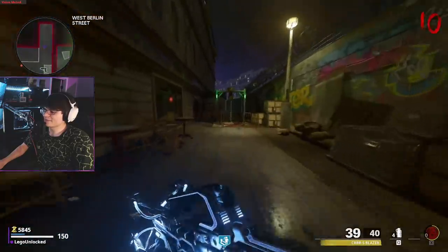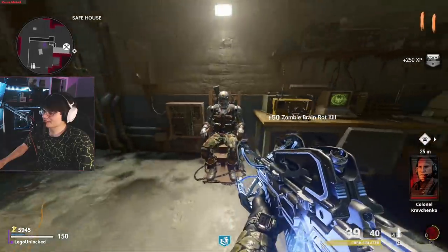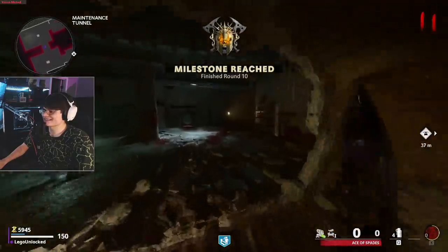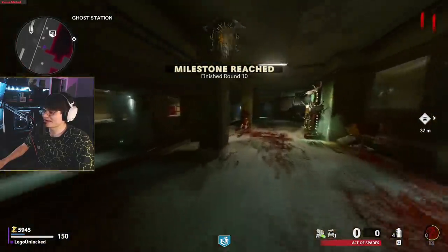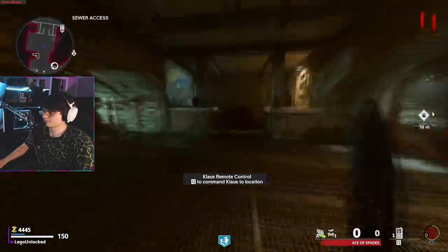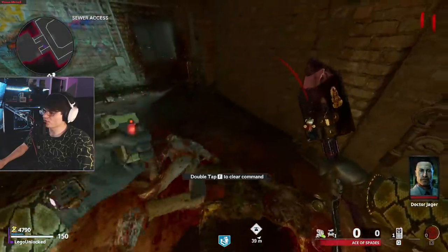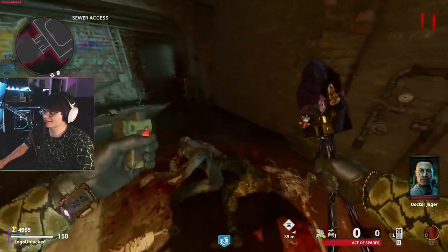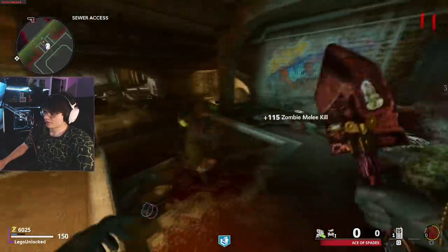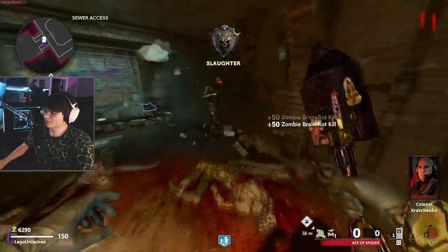Now that we have all the parts needed to build Klaus, we're going to head back downstairs and build him. Go ahead and put the parts into him and have him follow us to the underground location. Walk the direction I'm walking because a lot of people seem to get really lost down here. Once we're in the sewer access room, call in Klaus and have him go right in front of this door — he's going to punch it once and the entire brick wall is going to explode.